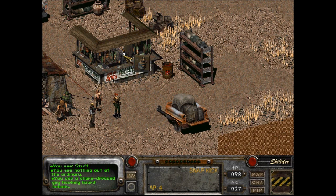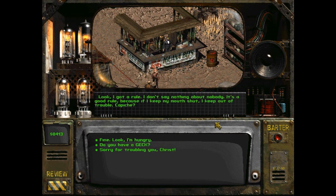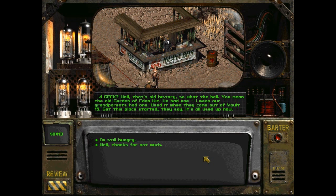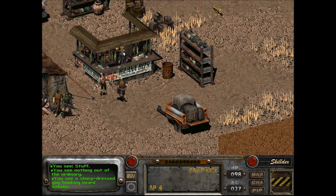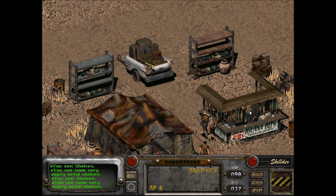You see a sharp-dressed guy hawking lizard kebabs. Hungry stranger? I got the best lizard around — ask anybody. What can you tell me about this town? Look, I got a rule — I don't say nothing about nobody. It's a good rule. Because I keep my mouth shut, I keep out of trouble. Capisce? Do you have a Gak? They say Gakko, right? Oh, he knows what I mean. A Gak — well, that's old history, so what the hell. You mean the old Garden of Eden creation kit. We had one — I mean, our grandparents had one. Used it when they came out of Vault 15. Got this place started, they say. It's all used up now. Thanks for that much.